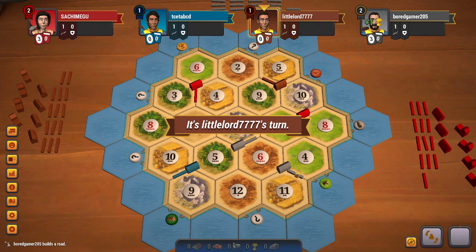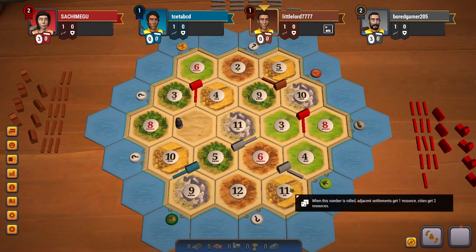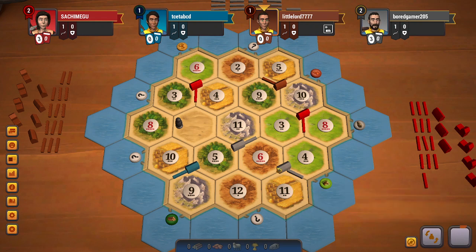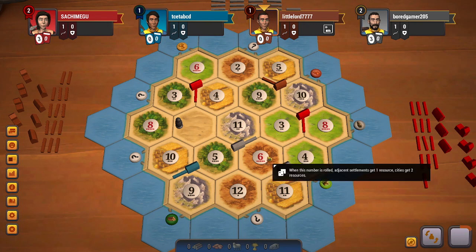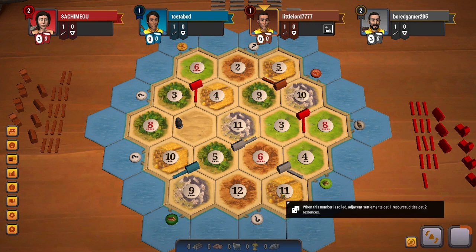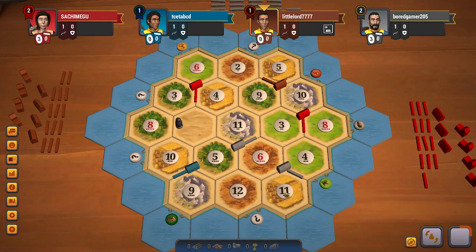Gray goes for 6-4-11, which is okay. Again, gray not pointing towards the 3-to-1 port is surprising because they have a lot of brick but very little ore and wheat. So the 3-to-1 port would be important for them.